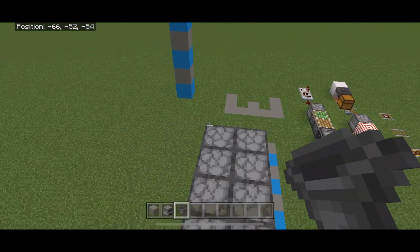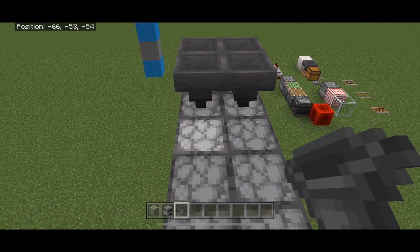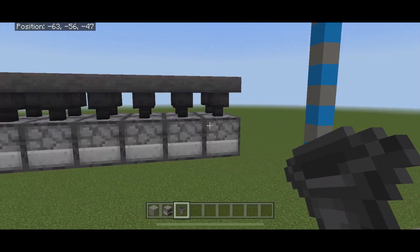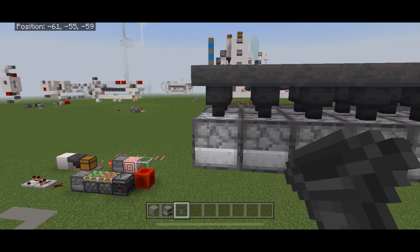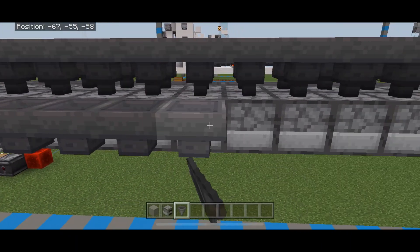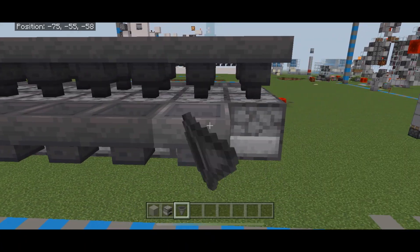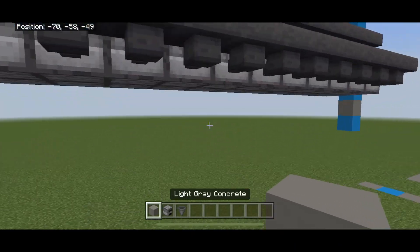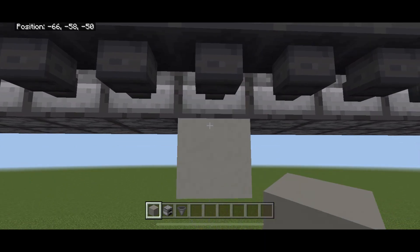Next we're going to get our hoppers - we're going to cover this thing in hoppers. I go a little hard with the four times speed here. You want one hopper in each of the sides, and then the same thing on the other side - hopper in on all your sides. This is going to be for your fuel collection on the bottom, and the top is going to be for your items. Then go ahead and put two temporary blocks down here on the bottom.